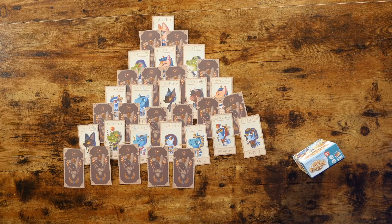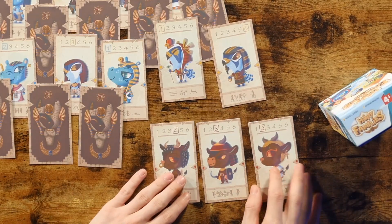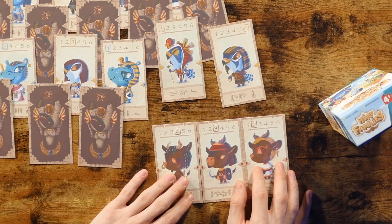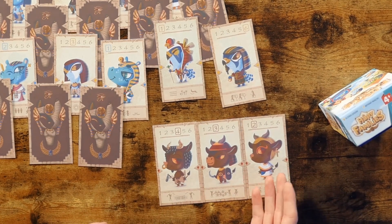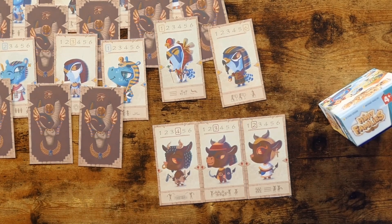Until at any time, when a player gathers 3 gods from the same family, he can lay them down on the table, and this makes him 1 point. Depending on the number of players, you win if you have that many points. The other way to win is to gather 6 gods of the same family — and there are only 6 per family — and this will be an instant win.